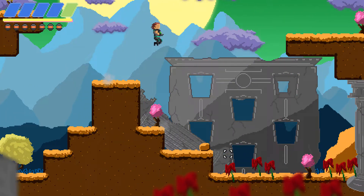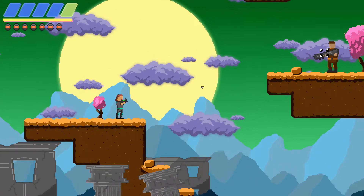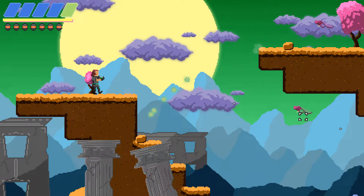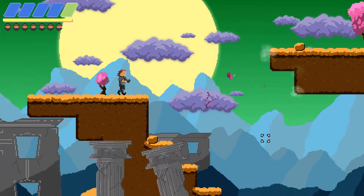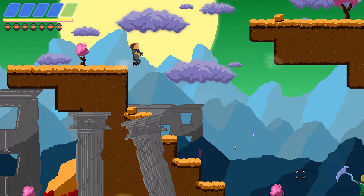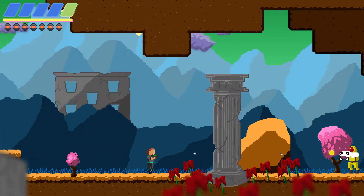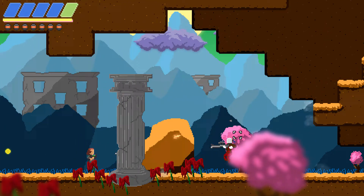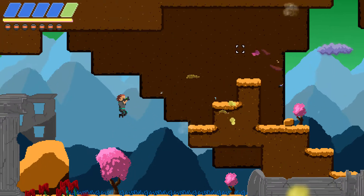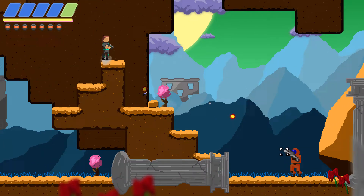I can double jump, kinda. Suck it, dude. Whatever that weapon you have. This place has aliens, all sorts of well-armed enemies that want to kill you. Look at this guy — he has a sniper rifle. There are flying bugs. It's a crazy, crazy world.